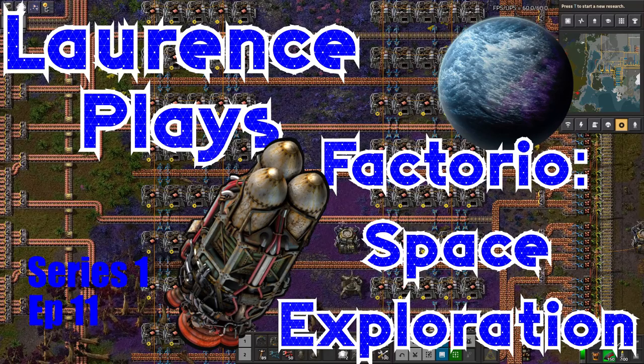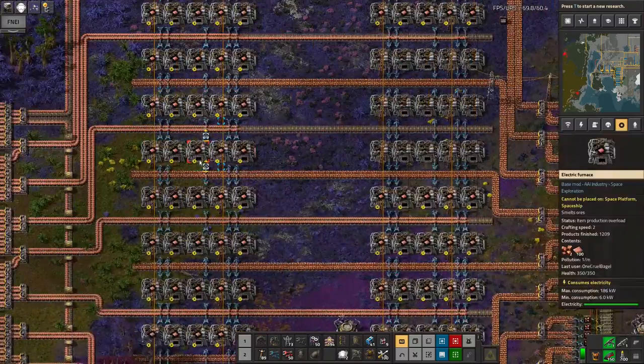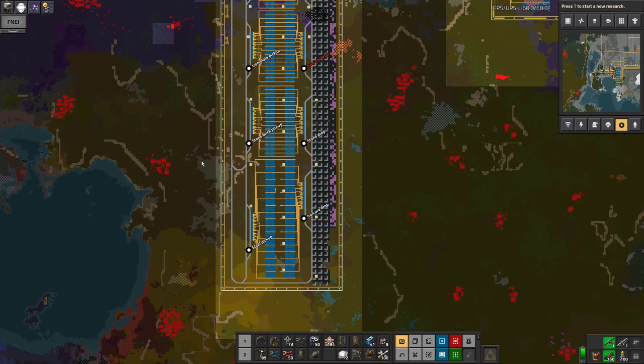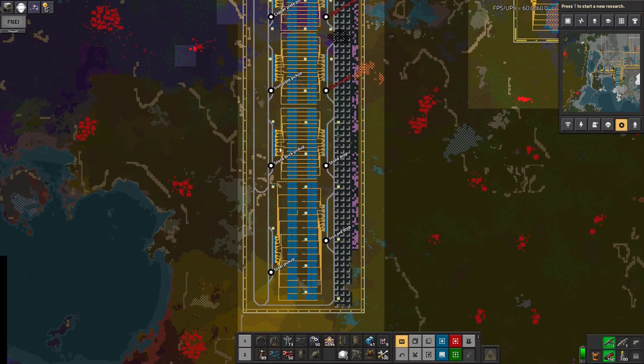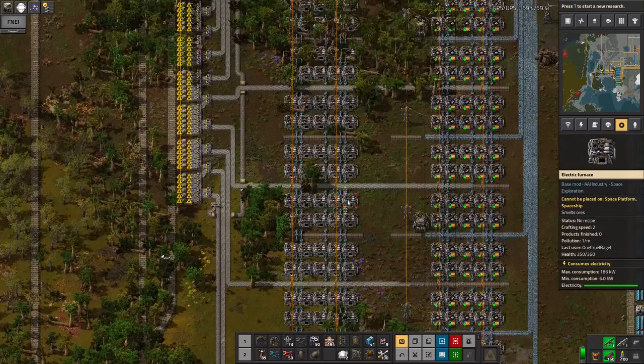Hello everyone and welcome back to LawrencePlays Factorio Space Exploration. Since the last episode I've been building up this massive smelting facility here which is going to hopefully produce all the metals and everything I need for a good long time. We've got copper, iron, stone and steel all being done in rows along here.